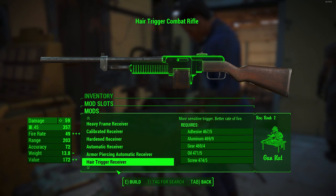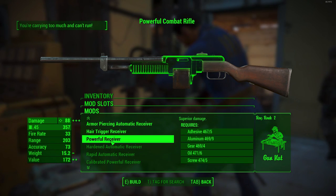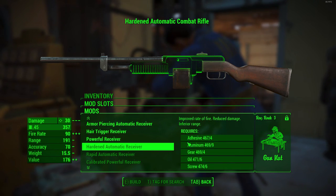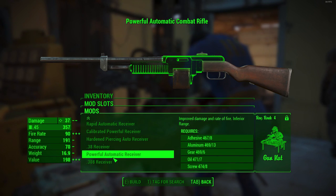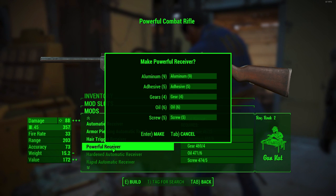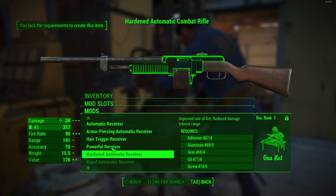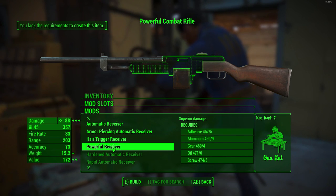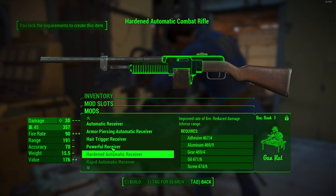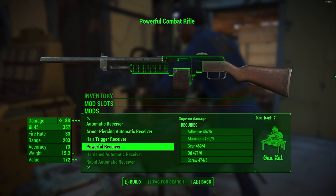The first thing you need to do is head to the crafting station you want to use — we'll start with the weapon workbench. Once you're there, make sure you have an item you can craft that is positioned directly above an item you cannot craft. On my combat rifle, I can craft the powerful receiver, but just below it is the hardened automatic receiver, which I can't craft because I don't have Gun Nut rank 3.